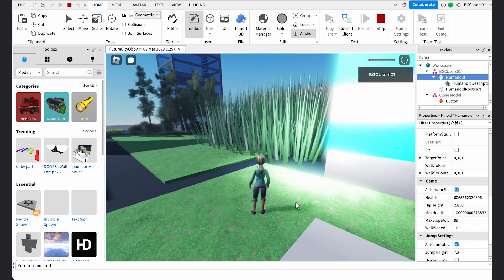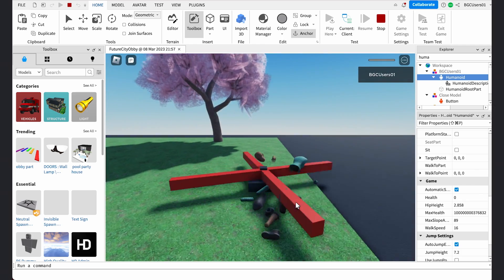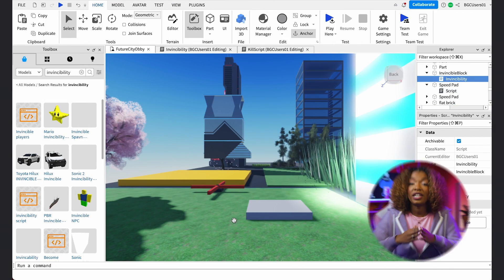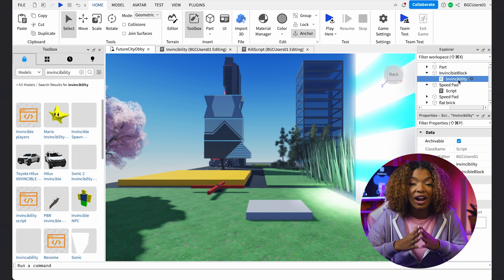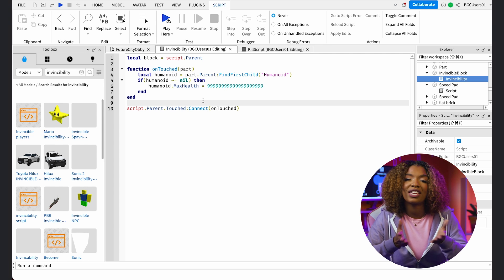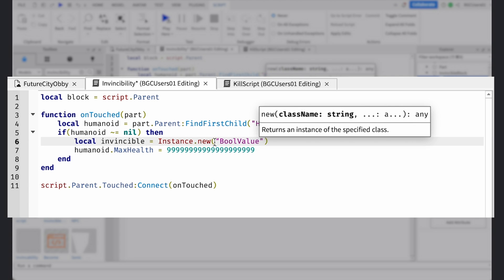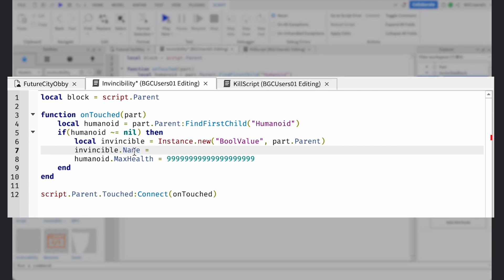If you run over the invincibility block, then your health will turn to infinity. Now you're protected from a lot of dangerous obstacles, but not all of them. If you touch a spinner with a reset script or code that makes your health go instantly to zero, then your avatar will still reset even though your health was at infinity. So how do you truly become invincible? Open the script from the invincible block. We need to attach a marker to our avatar to let the obstacles with the instant reset script, like spinners and fire, know that we cannot be harmed. Inside our if statement, we can create a local variable that stores the invincible marker. When the avatar touches the invincibility block, the invincible marker will be attached.